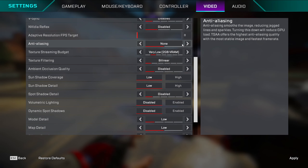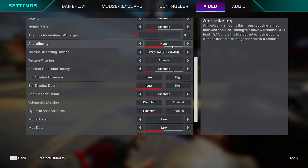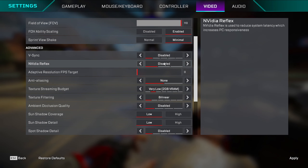Texture streaming budget: I used to play on 8 but now I'm on 2 — on 8 you can't really notice much difference, the game looks pretty much the same. Most of these settings you have to figure out what works best for your PC. Everything else is off and low for maximum FPS, but texture budget and a few others you should just mess around with to find what works.